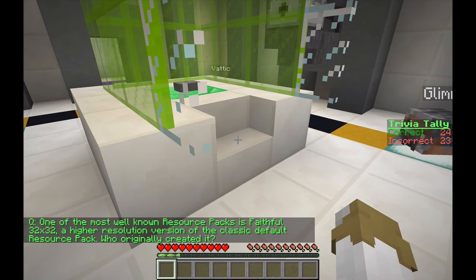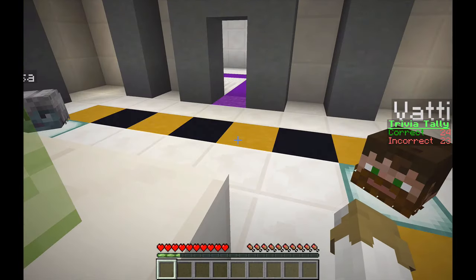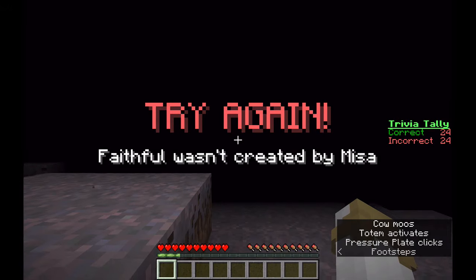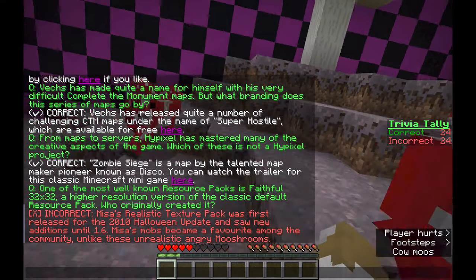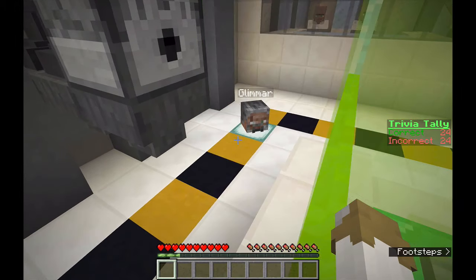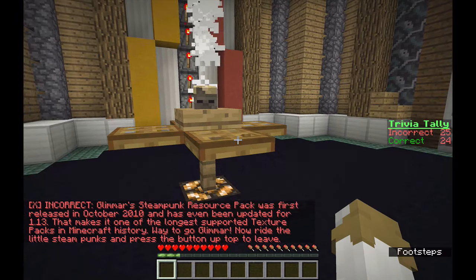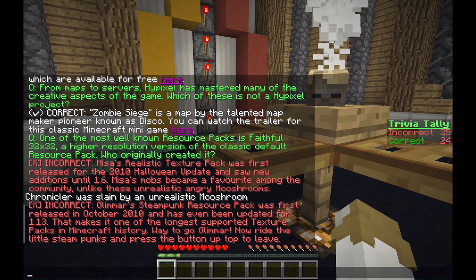One of the most well-known resource packs is Faithful 32x32, a resource pack version of the classic default resource pack. Who originally created it? Oh, I don't know. Misa's Realistic Texture Pack was first released in 2010. Glimmer's Steampunk Resource Pack was first released in October 2010 and has even been updated for 1.13, making it one of the longest supported texture packs in Minecraft history. Way to go, Glimmer! Now ride the little steampunks and press the button.